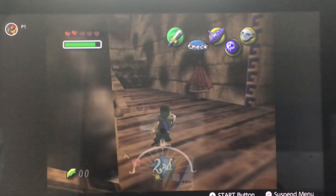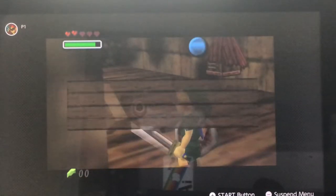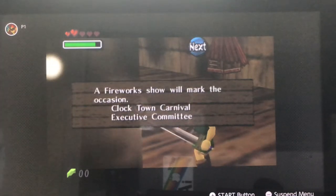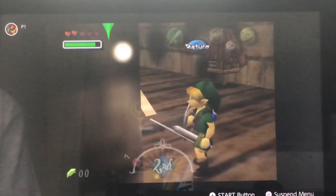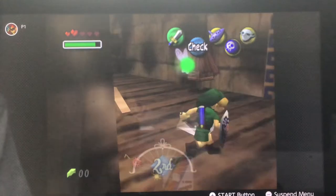So the first thing we want to do is get the Infinite Sword glitch. You do this by standing next to a sign or something of the sort, crouch stab next to it, and directly after hitting B to stab, hit A. It may take a few tries, but once you get it, you should have a glowing section next to your sword.